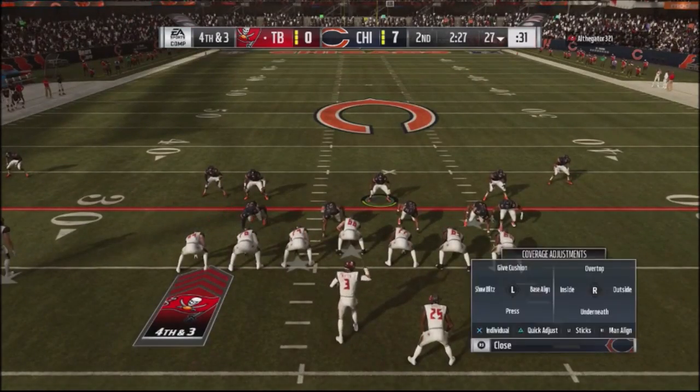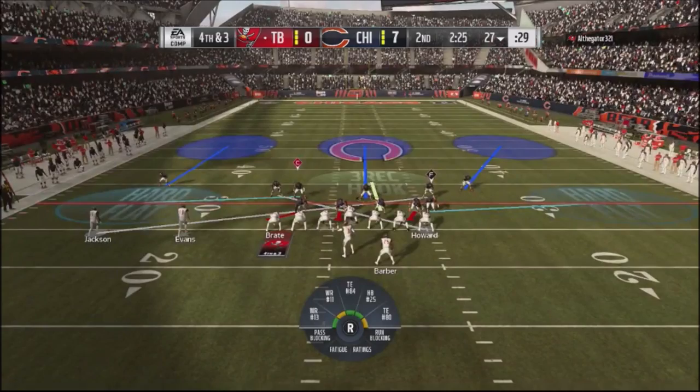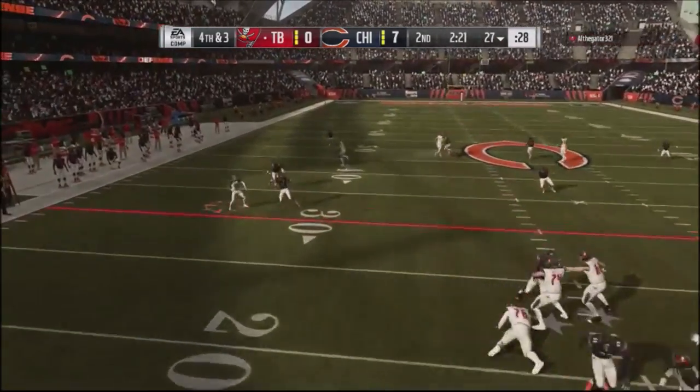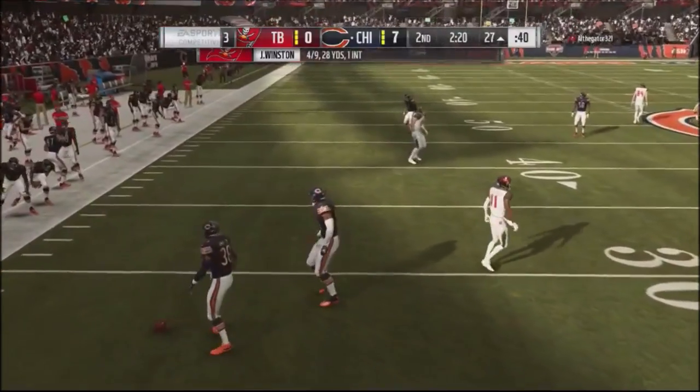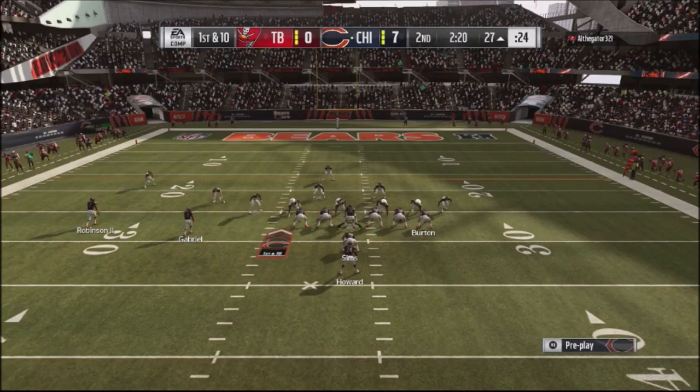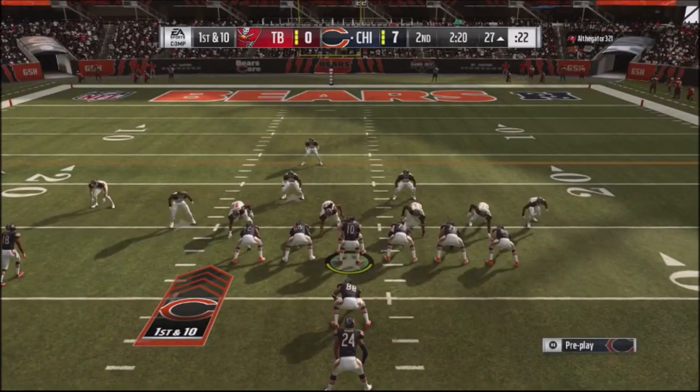Fourth and three situation — I cross my guys and use cloud flats or hard flats. He drops it down to his smash concept and made progressions pretty quickly, but I'm able to go and get him stopped.